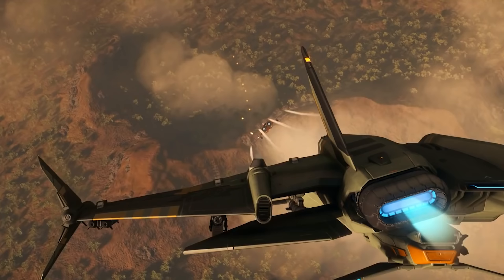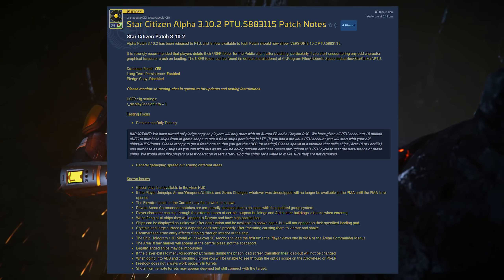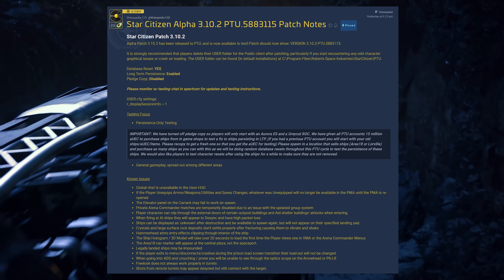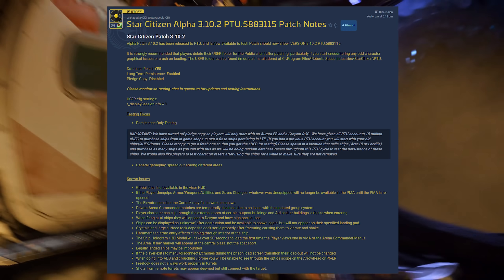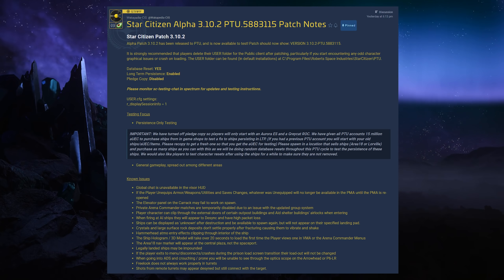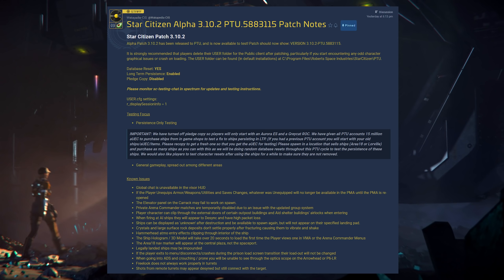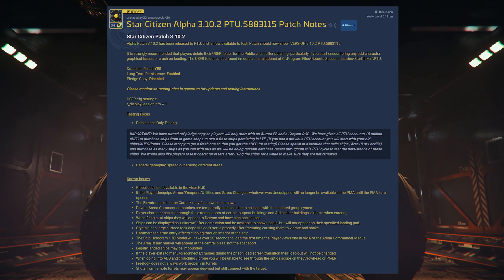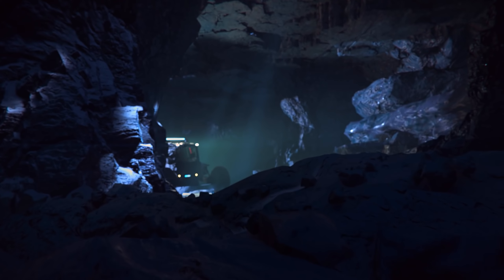Regarding the testing focus and the critical issue with ships not being copied to the long-term persistence database, Cloud Imperium have said with this test patch that they have turned off pledge copy, so players will only start with the Aurora ES and a Greycat Rock. They have given all PTU accounts 15 million Alpha UEC to purchase ships from the in-game shops to test a fix to ships persisting in long-term persistence.